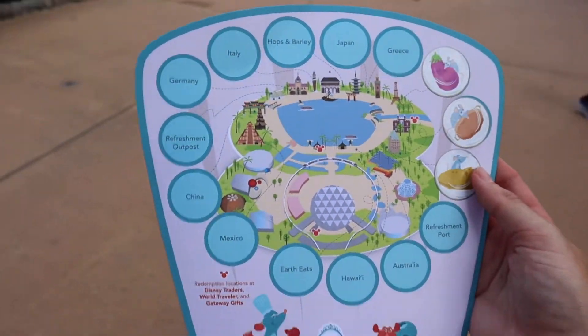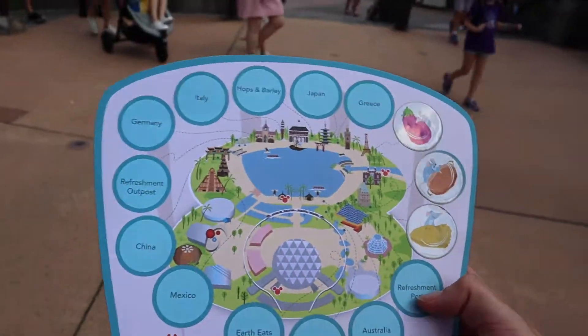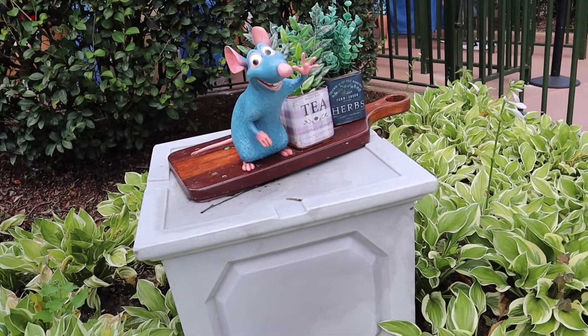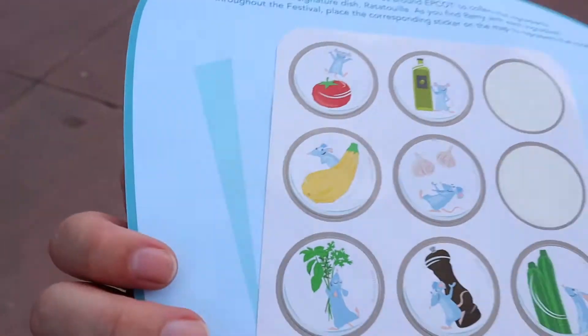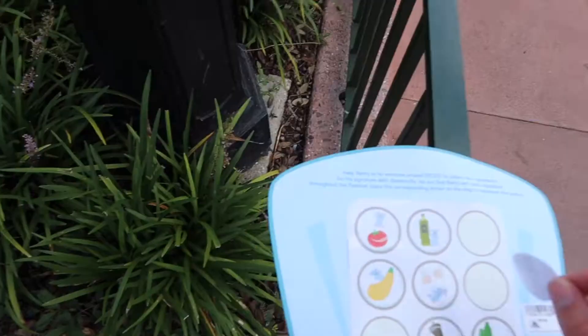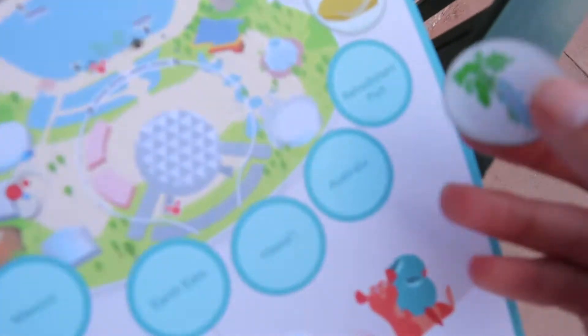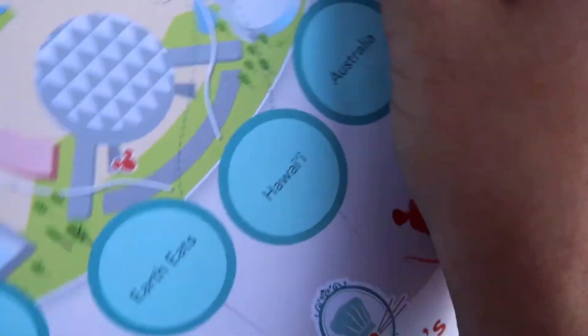So we got three of them done and we're on our way. We're going to do Refreshment Port next and then work our way around. This is the one for Refreshment Port — it's got tea and herbs, so that's what the next sticker is going to be. You can see that's our herbs right there, and we're going to put that as our sticker for Refreshment Port. So I pulled off the sticker of the herbs, and that is for Refreshment Port, so I'm just going to stick that on right here. And then we have our next one.